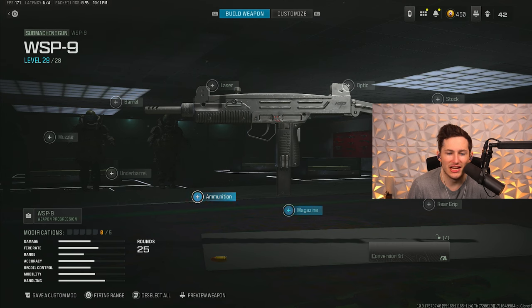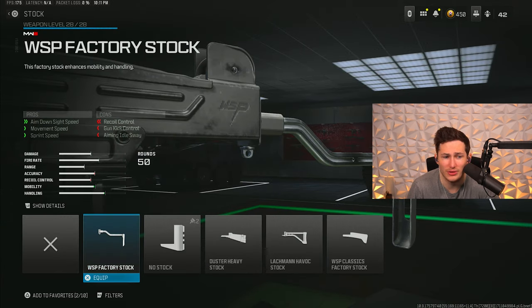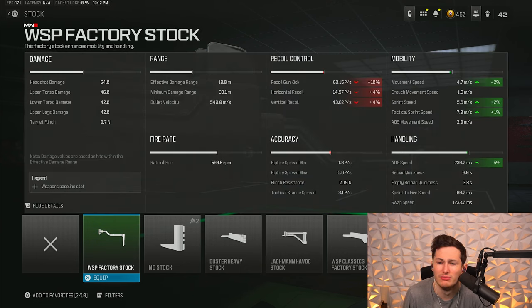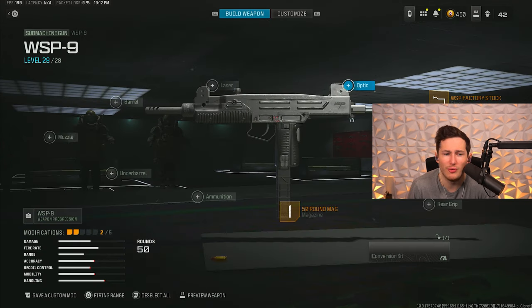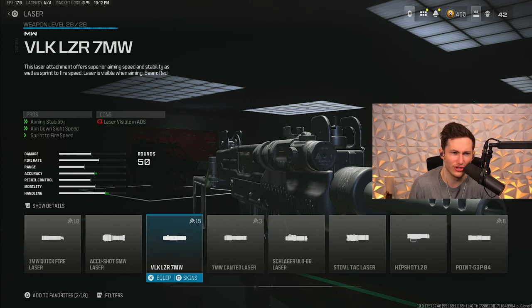For the WSP9 setup we're starting with the 50 round mag. We combine that with the WSP Factory Stock, which significantly boosts our sprint speed, movement speed, and ADS speed — similar to what the barrel did on the HRM. The movement speed on the WSP9 is so much better than the HRM and RAM 9 — you literally feel like you're flying around the map — and that stock 100% contributes to that.